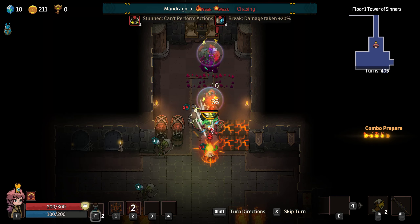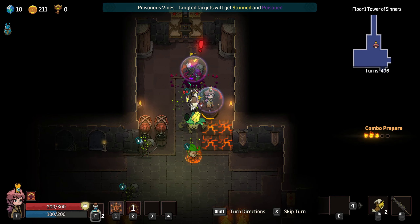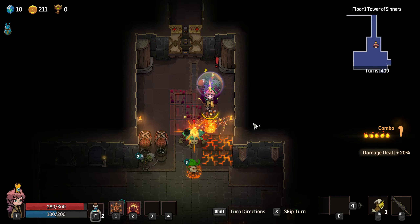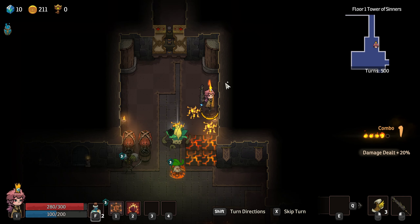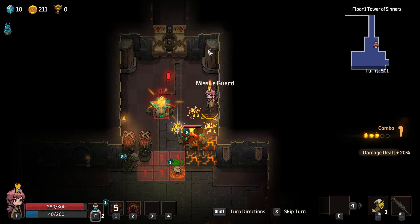You're stunned, can't perform action. Because you're in this bramble — I see. Let's go to the right. This thing is chasing us, but I can go up now. Can I attack down here? Oh, I can. Oh, you hit us — but flame a bird is deeply confused after being on fire. I think I can kill you this turn. Just going to step to the right. We somehow got another blink — I don't know how. But I think I'm going to use this turn. Why are we on fire? I think we're going to cast another missile guard.